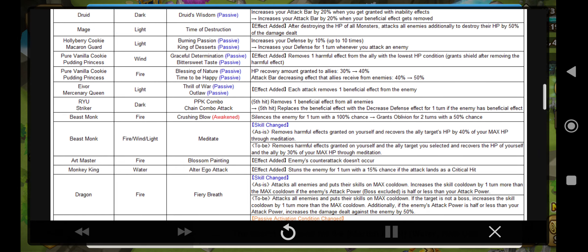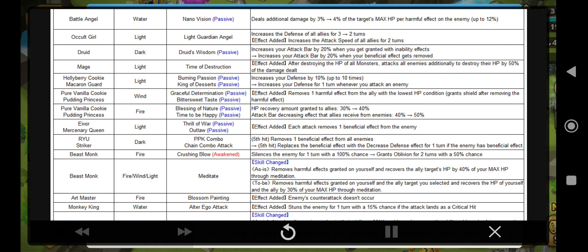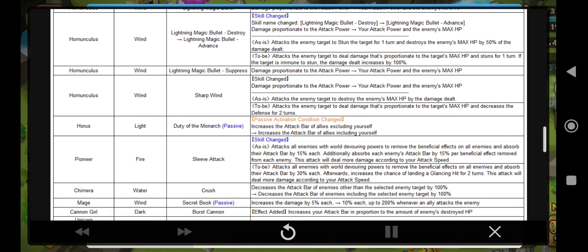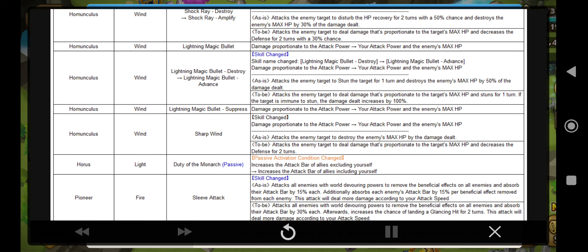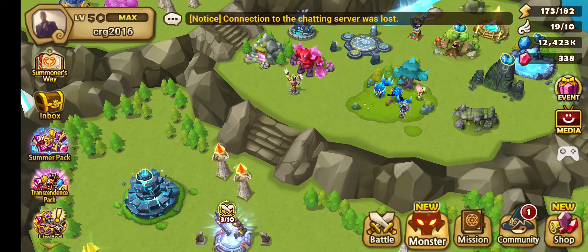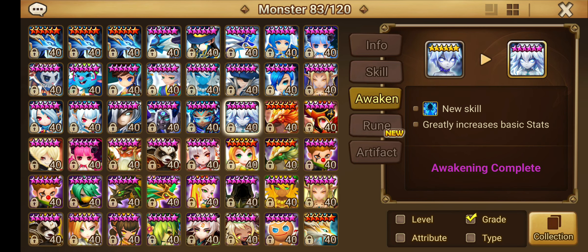They buffed a few wind units that we should think about building. The wind Homunculus especially — they changed his stats so he hits based on the enemy's max HP. I'll be thinking about changing my Homunculus named Sasuke to wind so I can farm better for my runes.